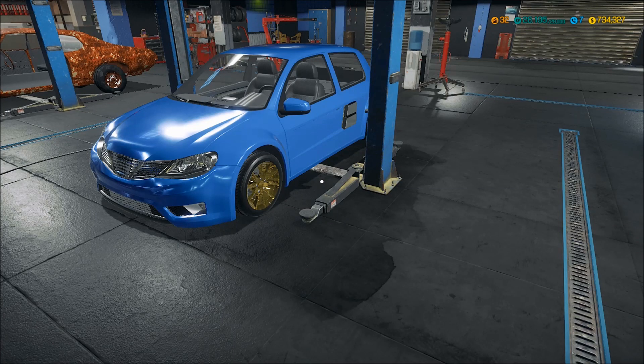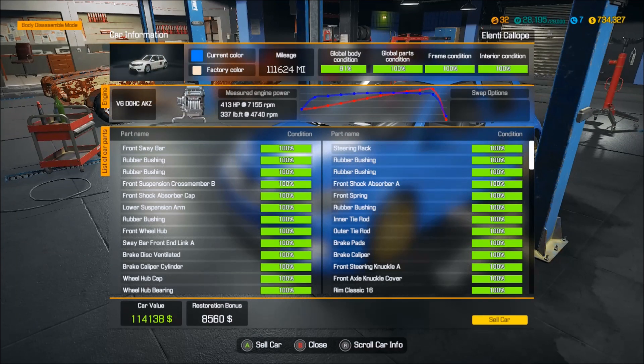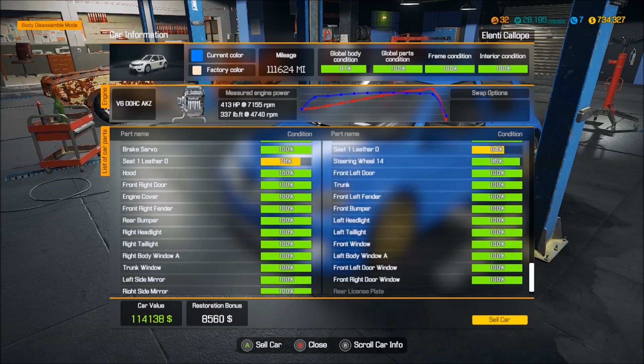Welcome back guys, Nifty Bacon here on Car Mechanic Simulator, we're up to episode 20. I actually found a new glitch — it's nothing to do with money or XP, just a fun little free roam type thing. I'll show you that in a bit. Last episode we fixed up this car and as you can see it's worth $114,138, so this car is worth quite a lot of money.